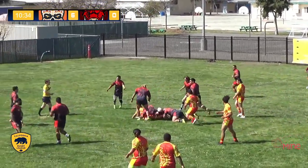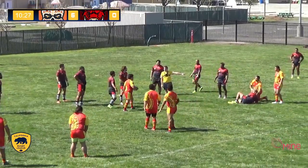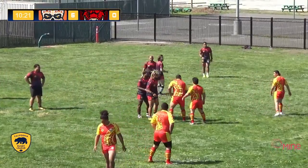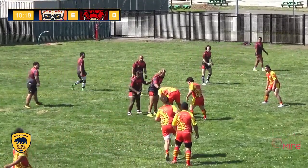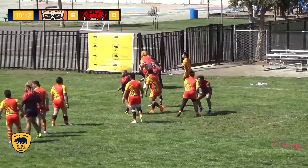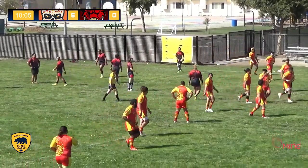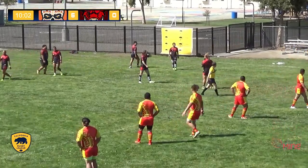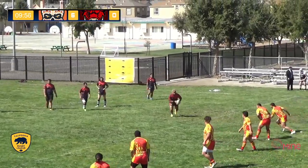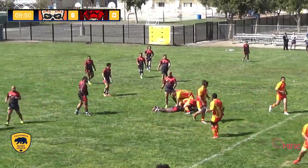Bouncing off people, ping-ponging from defender to defender — that gained a whole bunch of yards for San Francisco. Here's another run — nope, that's not legal, says the ref. Try that again. Tight on the heels. Looking to go to the edge. Palo Alto will cover the ball. San Francisco looking to sneak it out to the edge, but that did not work, and the Razorbacks take control.